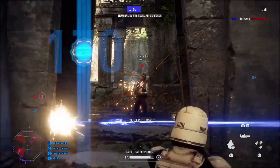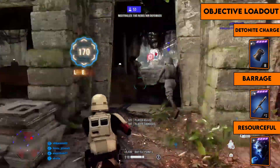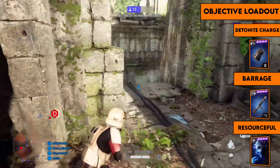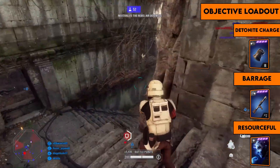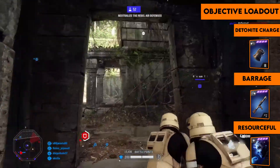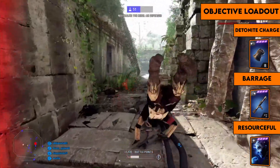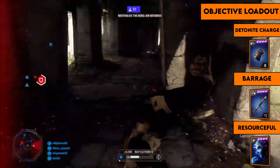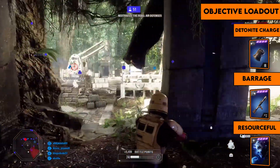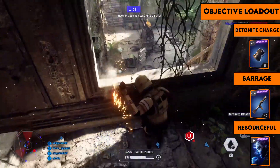The objective loadout is designed to help you defend or attack an objective. The first card is detonate charge again. For the right ability, barrage is great for clearing out rooms with multiple grenades when defending or attacking. The last card is resourceful, which shortens the cooldown of your abilities, allowing you to repeatedly use those helpful Sentries, detonate charges, and barrages.